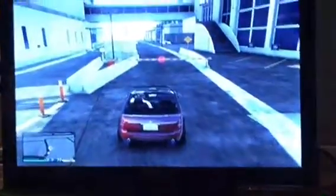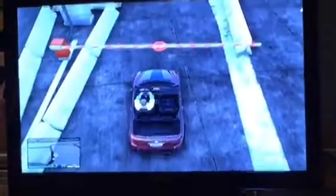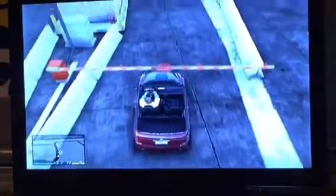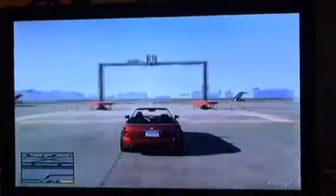So you can see my awesome Fiat is going to go up to this nice security guard. He's going to let us into the airport because I'm a VIP member. Get a little closer to the stop sign — we don't want to go past it. Oh, what the hell, we'll just break right through it. The gate opened up for us anyway. He just lost his job. Here we go, we're in the airport.